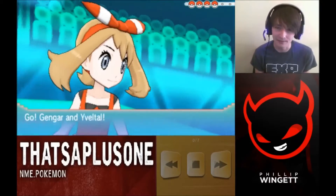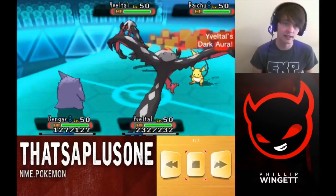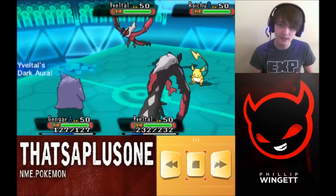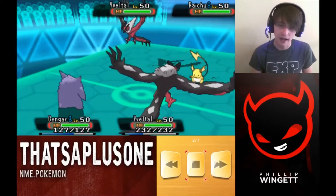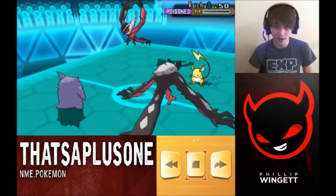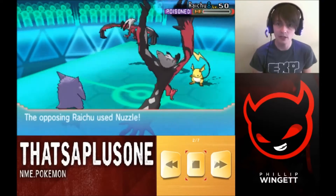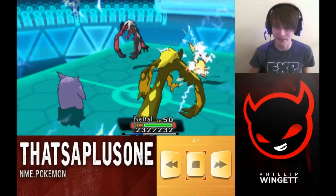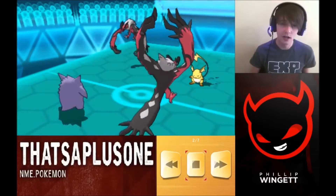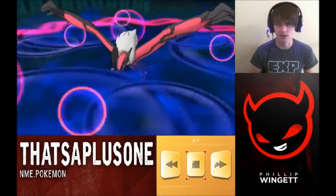I'm leading Gengar and Yveltal, and right off the bat I think his lead totally beats mine. We both have Yveltal, but he has potential for fake-outs with Raichu and encores if I want to protect. I open up with a Sludge Bomb onto his Raichu — luckily I get the poison, which is super lucky. He opts for Nuzzle with Raichu, doing a bit of damage and getting the paralysis.